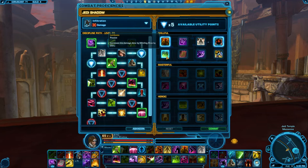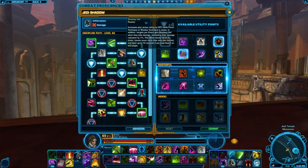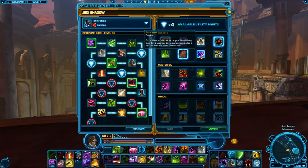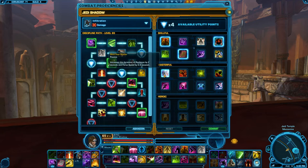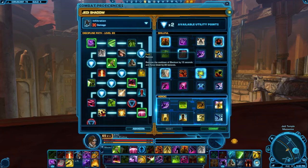Lambast is worth taking if you're going to do AoE with Whirling Blow; however, if there's significant AoE I'd recommend playing Serenity instead. Shadow Wave Veil is nice as that 30% armor rating increase translates to a 4.5% kinetic and energy damage reduction in 224 gear. Force Wake is situational at best for a root. Snaring Strikes is PvP. Mind Over Matter is nice for increased Force Speed and Resilience duration. Subduing Techniques is PvP.